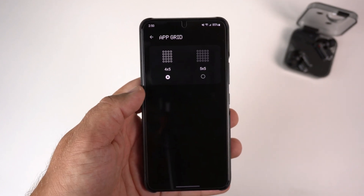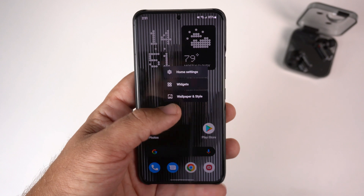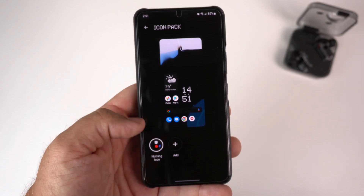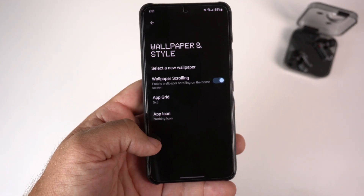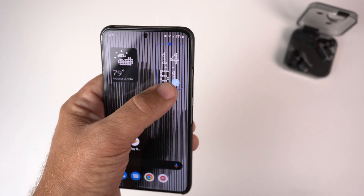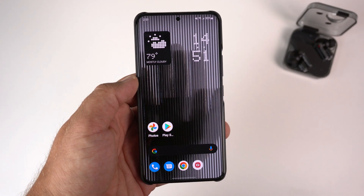I can change the app grid to 4x5 or 5x5 if necessary — normally I have it at 5x5, so let's go ahead and do that. The app icons I can set to the Nothing icon, which is exactly what we already have as part of the icon pack. I'll move things back up — it looks like I can't make it any bigger, so that's the size you'll get with the 5x4 grid.